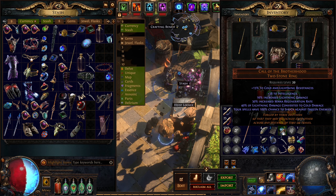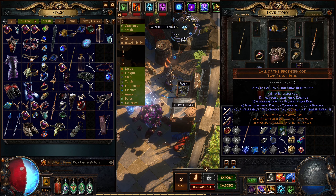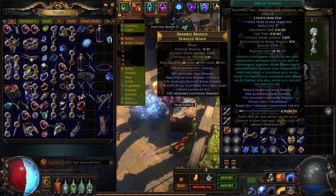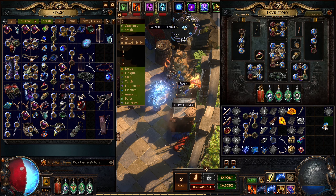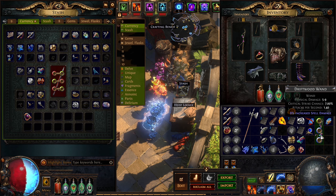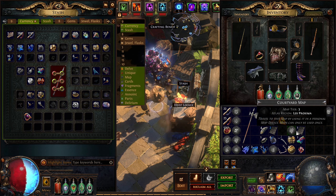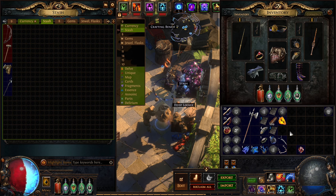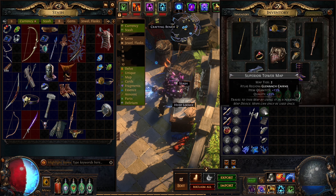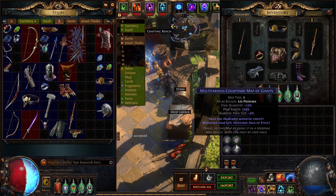18 intelligence, 16 increased lightning damage, 13 increased mana regeneration, 14 lightning damage converted to cold damage. Your spells have a 100% chance to shock against frozen enemies — maybe this is a ring we could use later on. I'm going to change some socket colors here, make it all blue, so we can level this up as well, and then we'll replace it probably. We'll reorganize whenever it's necessary but not now.